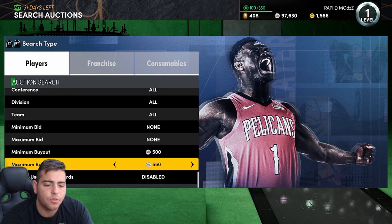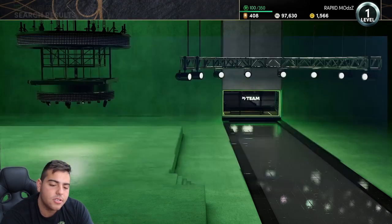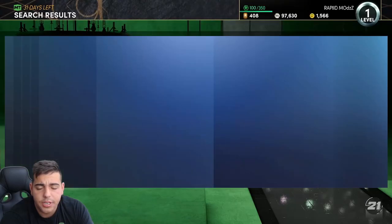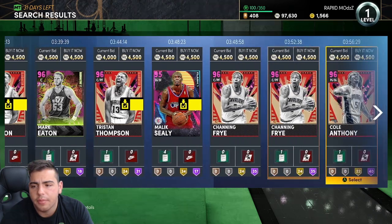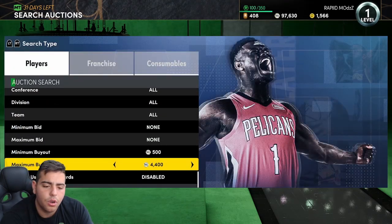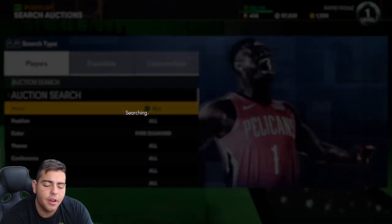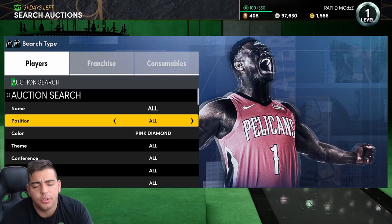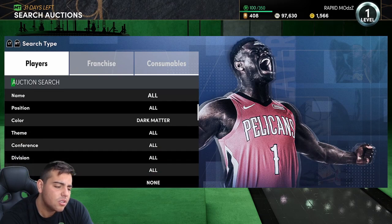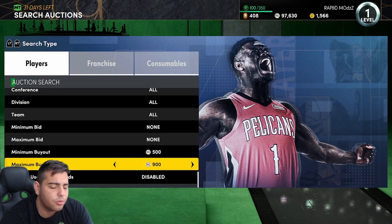We're gonna go over the best snipe filters in the game — quick and simple. The Pink Diamond snipe filter keeps dying out, but it's still the best right now. 4500 refresh, 4400 refresh — this is it right here. The 4400 refresh is the best snipe filter in the game, not gonna lie. It's absolutely amazing, so definitely try this out. Next up, top three snipe filters: Dark Matter.